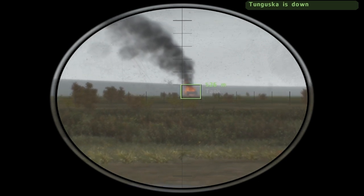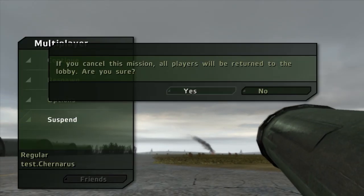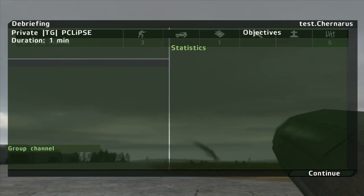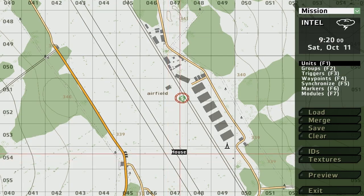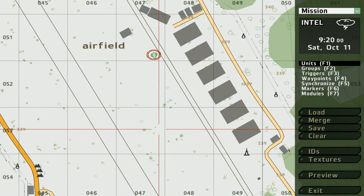Usually in missions you want something more than just text to appear. For example, in one of my missions I have a helicopter become unlocked after the anti-air Tunguska is taken out. Let me show you how to do that.